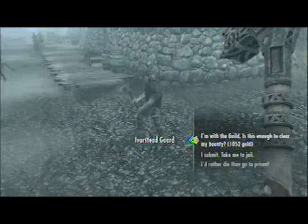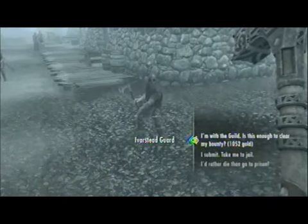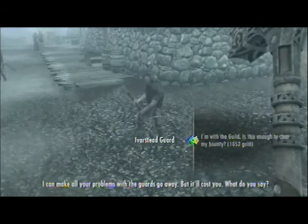But there is a way that you can manually activate the mission too. Head to the nearest major city — Whiterun or Riften, for example — and speak with one of the guards. As you can see, I have a bounty on my head here.